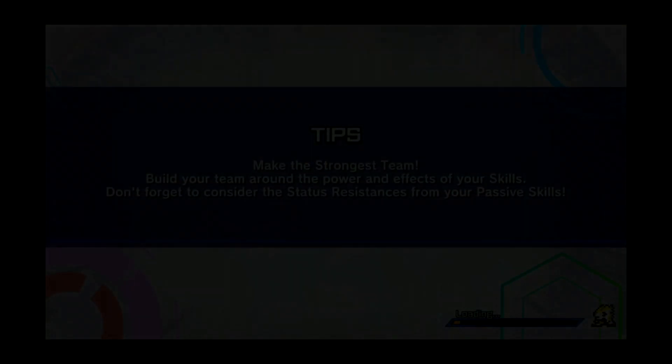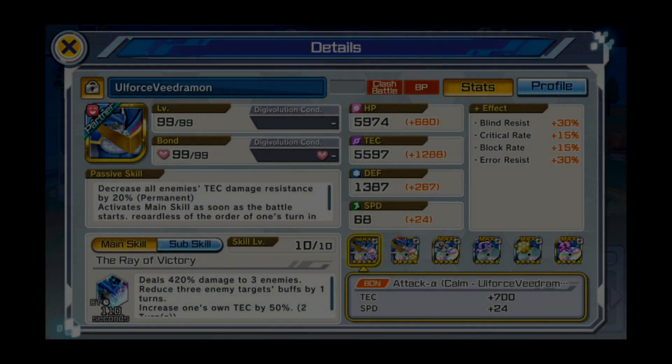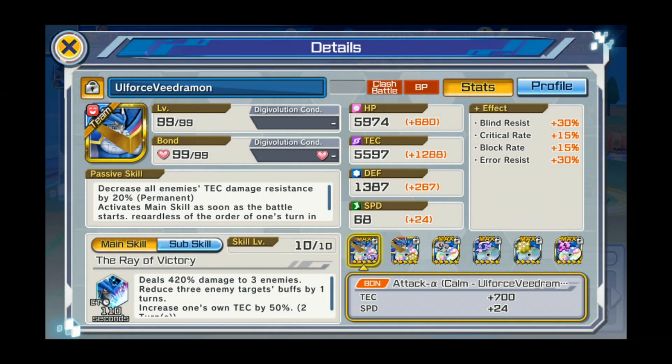Going back to all fours — the attack plugin maxed out gives 700 tech boost and 24 speed. I'm not stressing too much about the speed, but that attack is huge. Let's say you're free to play and you can't afford to summon for the gold ones — boom, that's a 504 difference in attack. So that extra attack always helps with all fours.